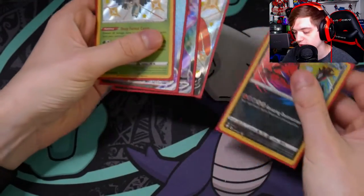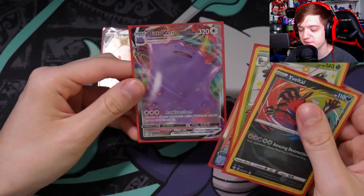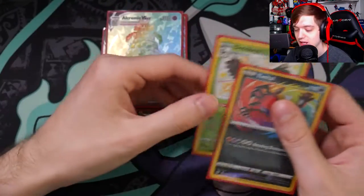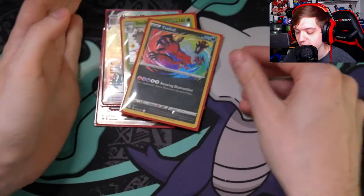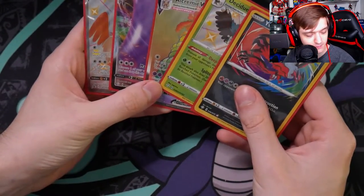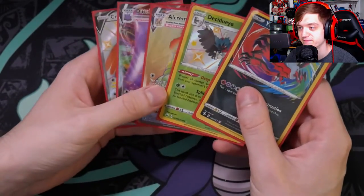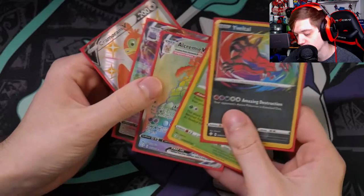Big pulls from this tin: the Cramorant V promo, Ditto VMAX full art which looks awesome, Alcremie VMAX Rainbow full art, Shiny Decidueye, and Yveltal Amazing Rare. Absolutely insane — six packs and I pulled five good cards. I literally need all of these. That's pretty sick.